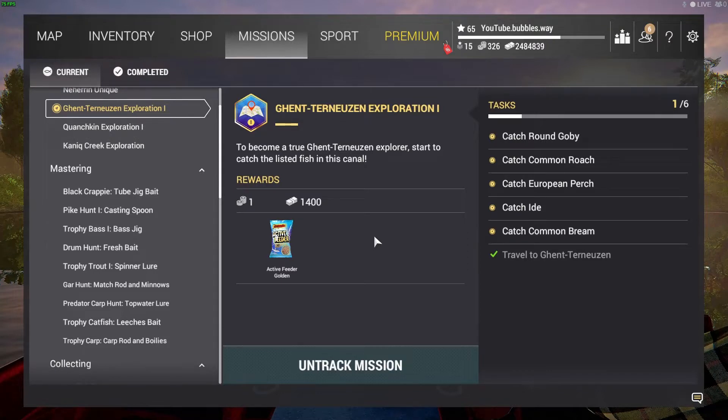Welcome back, we've got some more Fishing Planet for you here today. We are doing Ghenta Exploration — I'm not going to pronounce the rest of it, I'll just say Ghenta. So in the Netherlands, I've already tracked it and we have to travel here. We're going to catch the common green idol, European perch, common bream, and round goby.